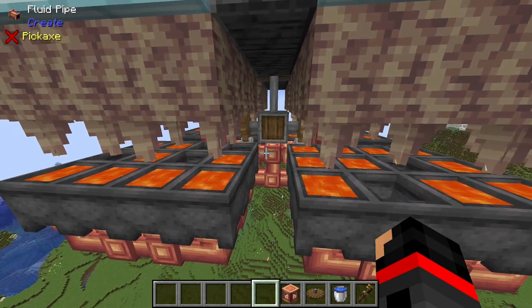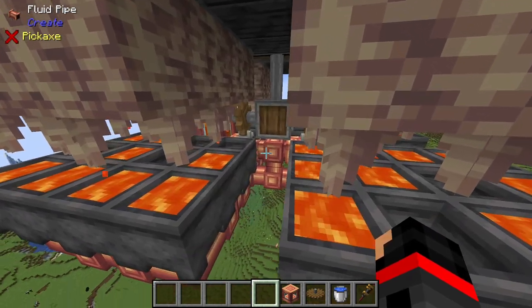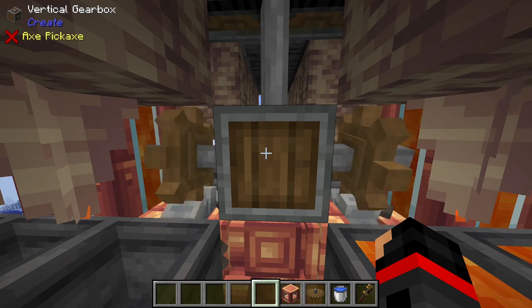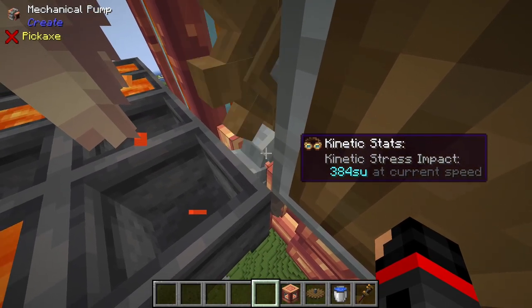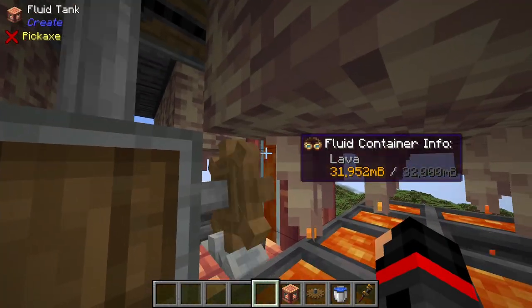If you feel that's too much or too little, you are free to add up to 12 more or detract as many as you like. Finally, the shaft comes all the way down here, hitting this vertical gearbox, fanning off so the cogwheels power these mechanical pumps on each side, pulling the lava from the cauldrons into the fluid tank.